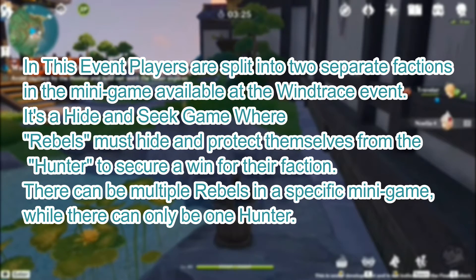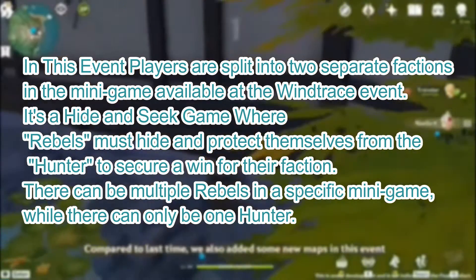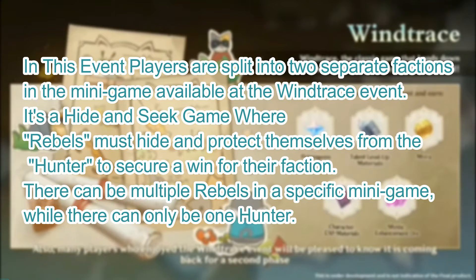In this event, players are split into two separate factions in the minigame available at the Windtrace event. It's a hide and seek game where rebels must hide and protect themselves from the hunter to secure a win for their faction. There can be multiple rebels in a specific minigame, while there can only be one hunter.